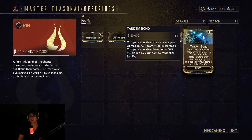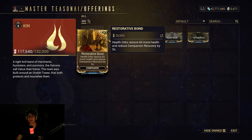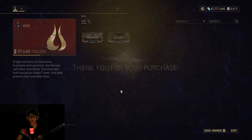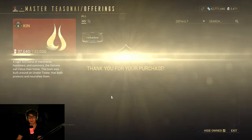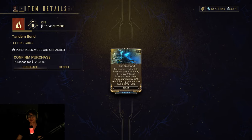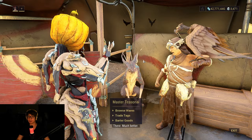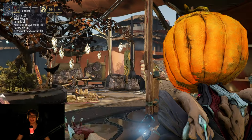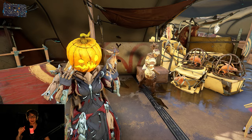Last but not least in Cetus, Tandem Bond: companion melee hits increase your combo by six, and heavy attacks increase companion melee damage by 30%, multiplied by your combo multiplier for 30 seconds. This is obviously OP in a melee-centered build with your beast, because it's a beast mod. Half of these are actually pretty good overall to make strong companion builds — grab them all, you're gonna want them, and certain ones can only be used on certain companions.